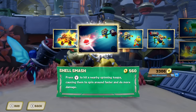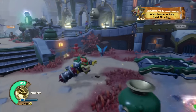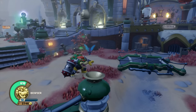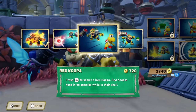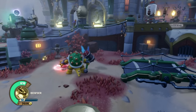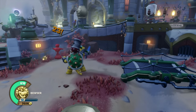The next upgrade is called Shell Smash. Press Y to hit a nearby spinning Koopa, causing it to spin around faster and do more damage. Now it's hitting for 15 every time and critting for 23. The next upgrade is called Red Koopa — press A to spawn a Red Koopa, which homes in on enemies while in their shell. It still hits for 15 or 16 and crits for 23.